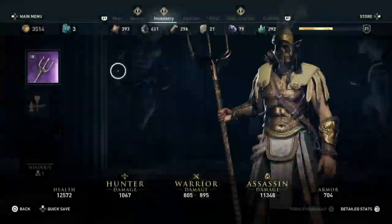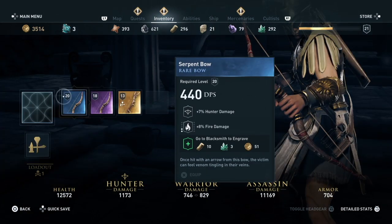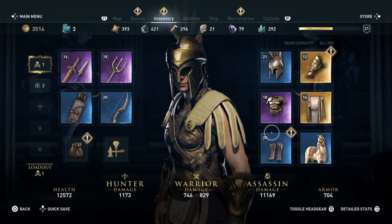She can carry three weapons. I have a dagger, a cool-looking trident, and a bow that I use for hunting. You're not just an assassin — you're also a warrior and a hunter.